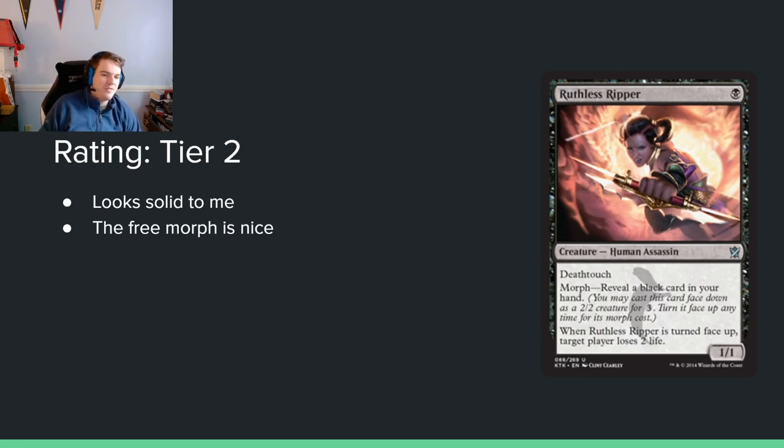Ruthless Ripper: single black mana for a 1/1 deathtouch. You can morph it by revealing a black card in your hand, and when it's turned face up, target player loses 2 life. This looks really good. You need a black card to flip it, but ambushing your opponent's attacker with a deathtoucher is really strong. You're never playing this on turn 1 — you're morphing it, then flipping it to block their thing. They're like 'oh, that's not what I wanted.' This might even be tier 2 or 1. It's just so annoying to play against — you can't really play around a 0-mana morph.